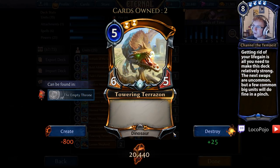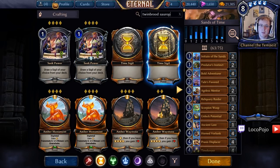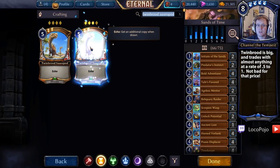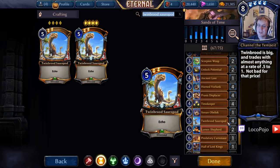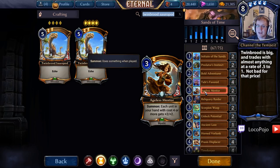First off, Towering Tarazan — a 5-cost 6-5 is a pretty fine body, but we have a card we like a lot more called Twinbrood Sauropod. Twinbrood Sauropod is a 5-4 with Echo, meaning we draw an extra copy when we draw this card. What we care about is getting two cards for the price of one. Even though we pay the cost for both, we have more cards than our opponent — if they use single-target removal on the first Sauropod, they'll have problems with the second. They're also really good with Ageless Mentor, which we're already running.